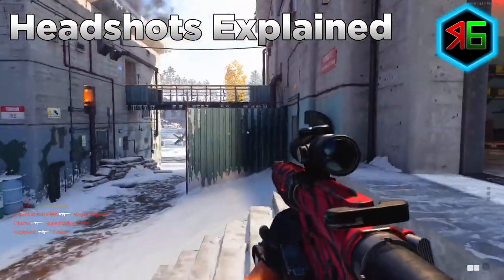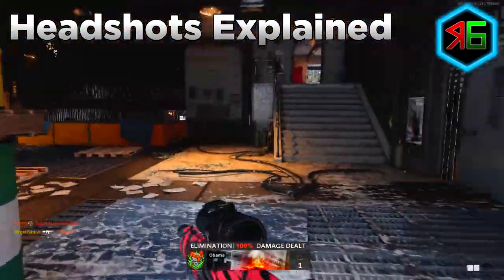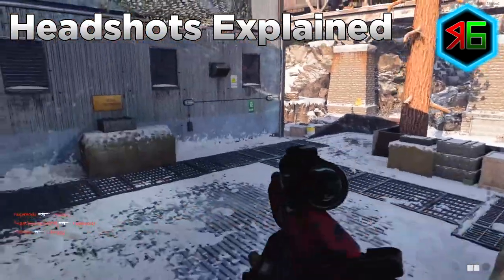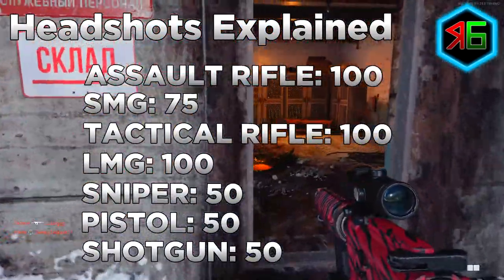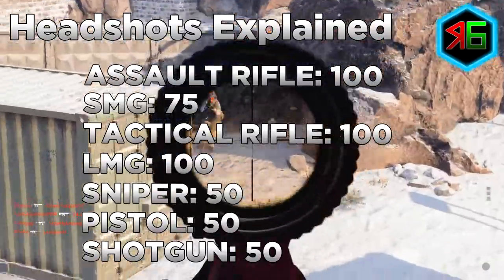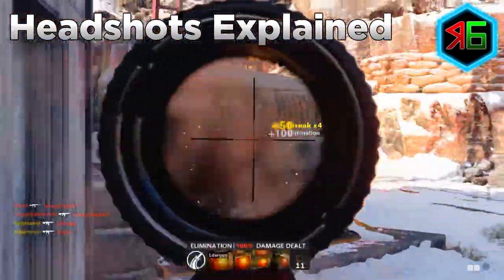If you want help leveling up your weapons fast, I've got a video for that — I'll leave a link in the description. For the mastery camo challenges: assault rifles need 100 headshots, submachine guns need 75, tactical rifles need 100, light machine guns need 100, sniper rifles need 50, pistols need 50, and shotguns also need 50 headshots.